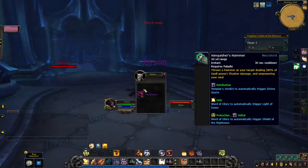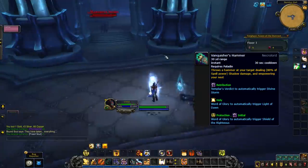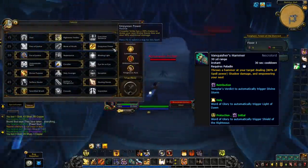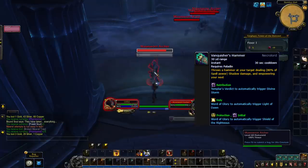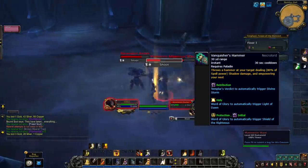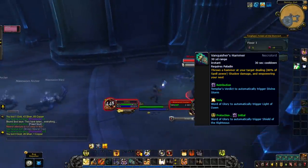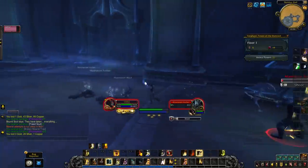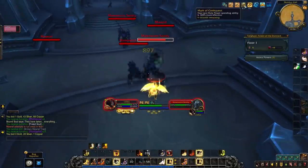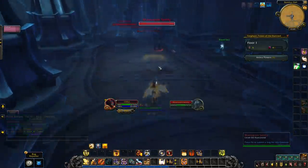For Retribution Paladin, Templar's Verdict will automatically trigger Divine Storm. For Protection, your next Word of Glory will automatically trigger Shield of the Righteous, which is your defensive mitigation. And for Holy Paladins, your next Word of Glory will automatically trigger Light of Dawn — your single target Holy Spender and your AoE Holy Spender. So for paladins, this is an option to have a value package in a single ability. It gives Protection Paladins a free Shield of the Righteous while also casting a heal, whether to themselves or an ally. Overall, it seems like a bursty value option when it comes to paladins.